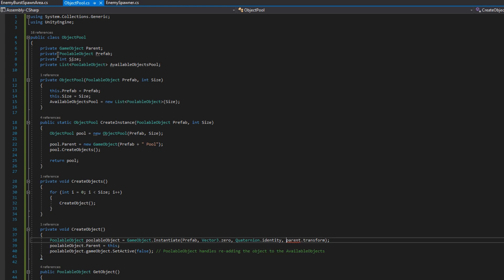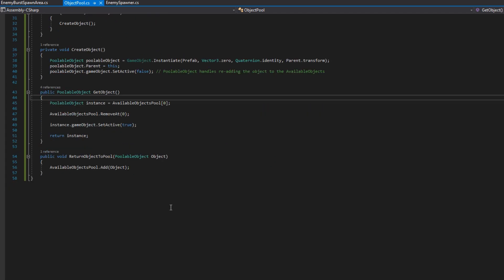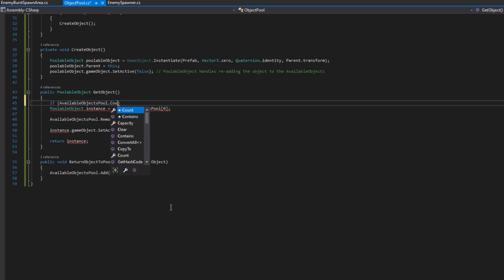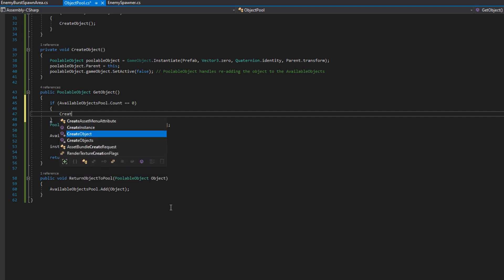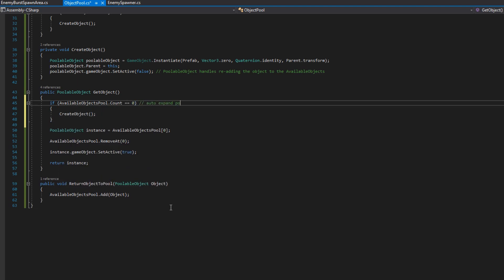I'll also rename the parent.transform reference to be the capital-P Parent transform, which is the class member variable we're putting all objects under. Then we'll scroll down to public PoolableObject GetObject, and in here we'll check if the availableObjectPool.Count is zero — meaning we have no available objects. If so, we'll create a new object, and remember that as part of creating a new object the PoolableObject adds itself back into this available object pool, so we can safely execute the rest of this function without worrying that we won't have any objects.